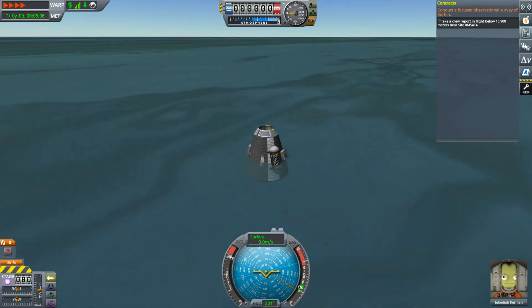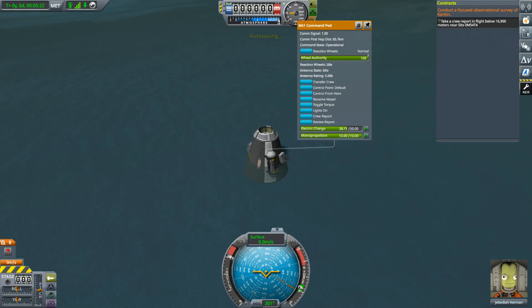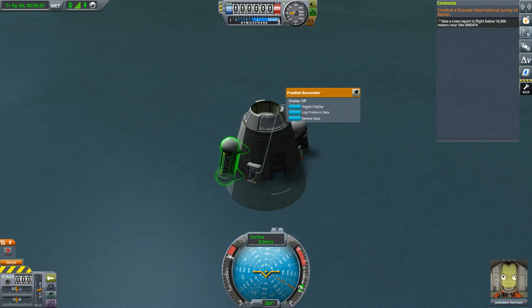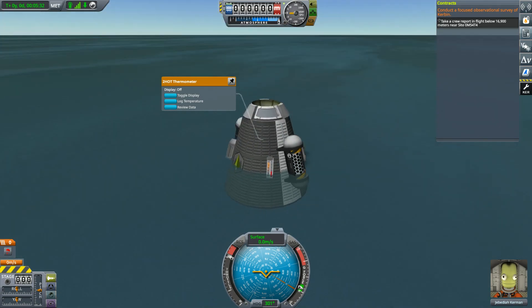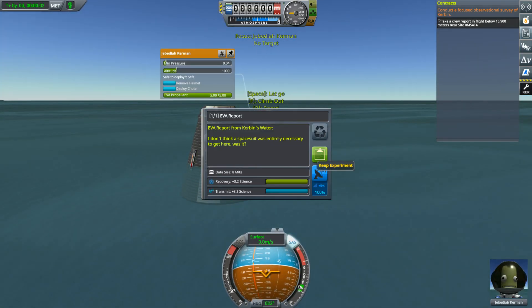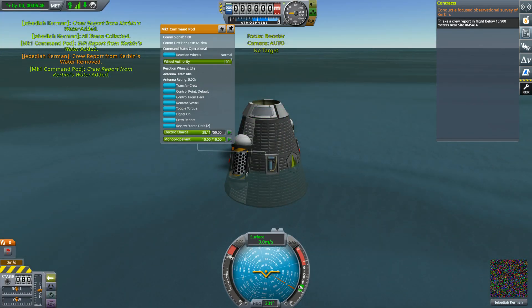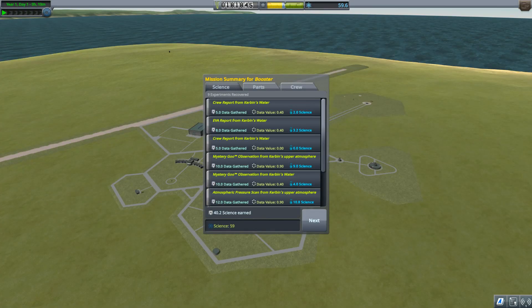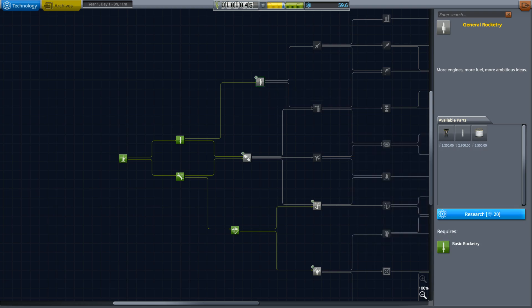Let's do a crew report. Do a new mystery goo. Get an EVA report, take the crew report again — there we go. All right, that's a good amount of science. That would be enough to get basic science — science to get science guys, that's the way to go.